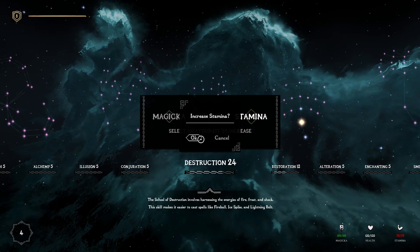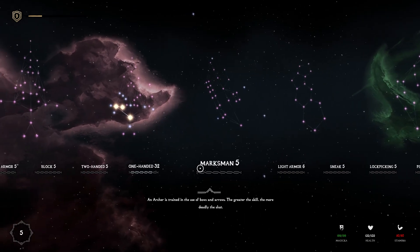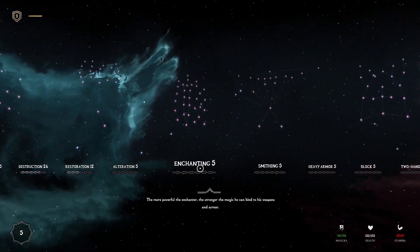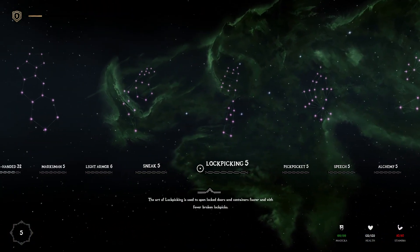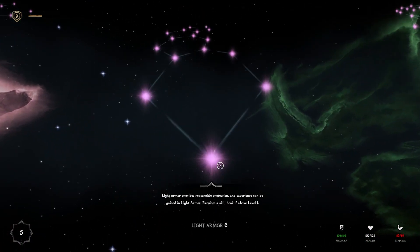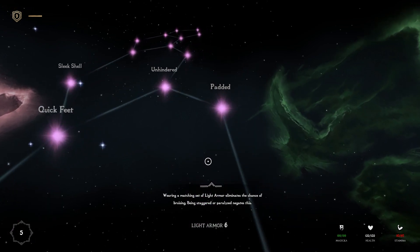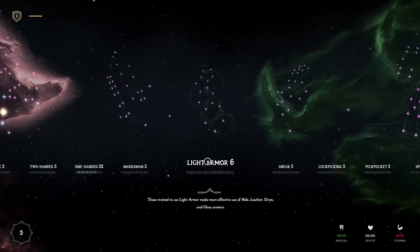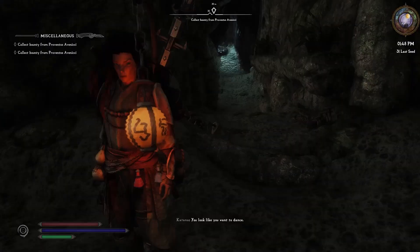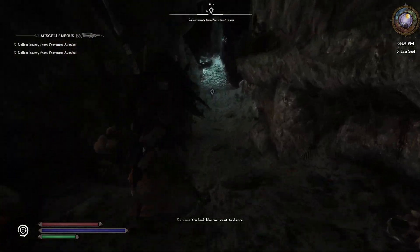Let's do stamina. Where is that light armor perk? Destruction, conjuration, pickpocket, light armor. Yeah, we still can't. I think you still need that skill book in your pocket. Interesting — still a lot to learn in this mod pack for me.